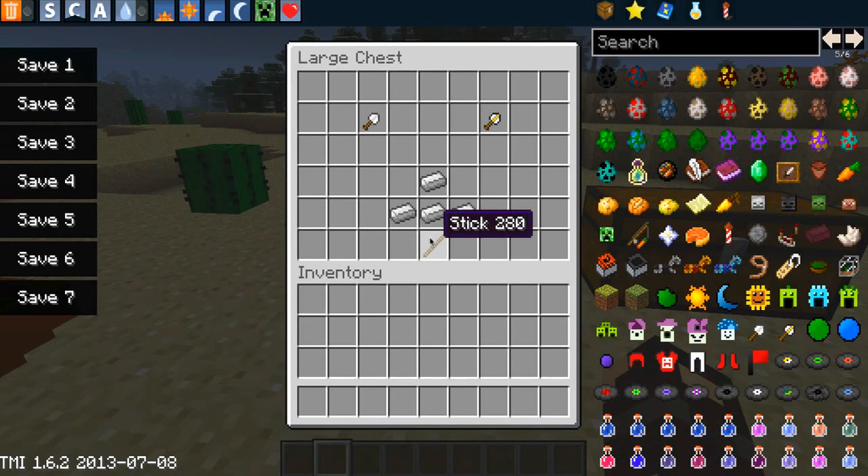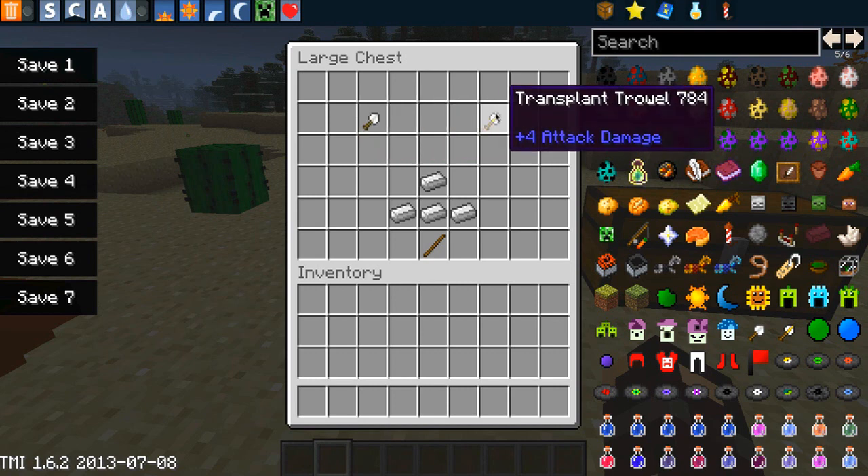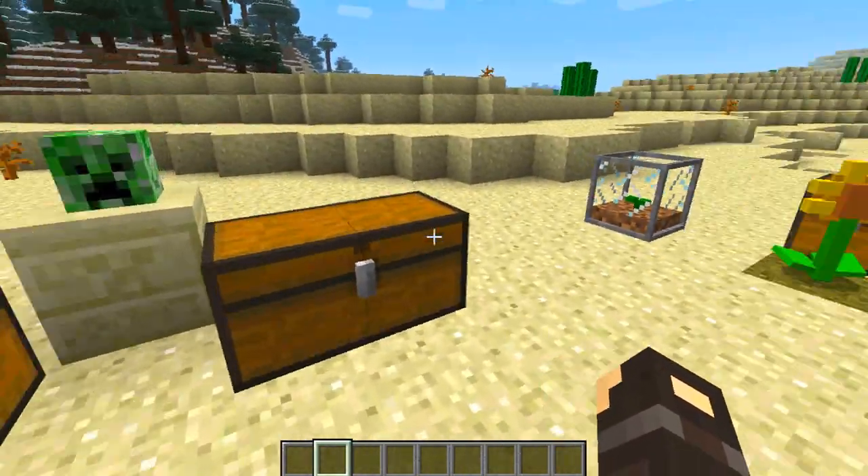This chest contains some new items — we have a trowel and the transplant trowel. The regular trowel enables you to pick up your plants with one hit, but it will kill them. The transplant trowel enables you to pick up your plants and keep them alive so you can replant them should you wish. This other chest contains some zombies we'll look at in a minute, and then these are the plants.